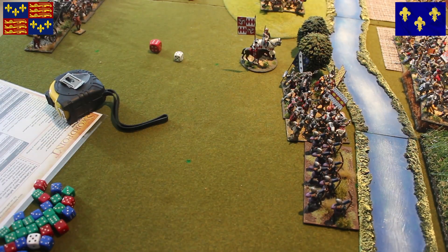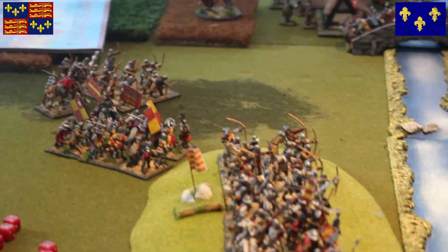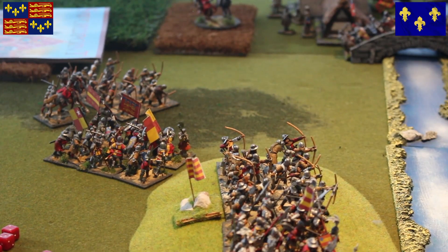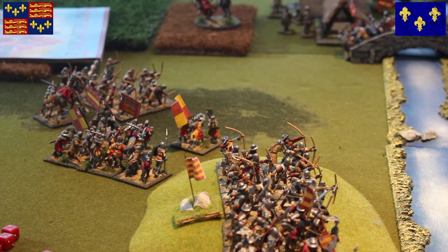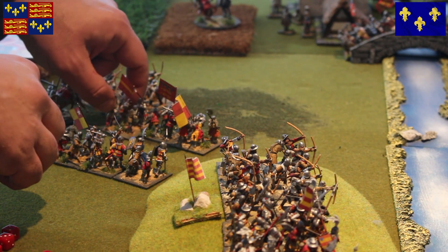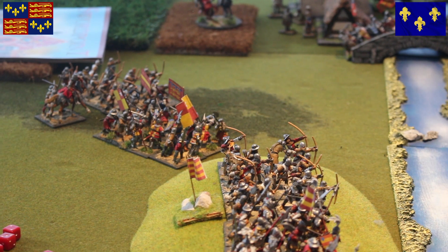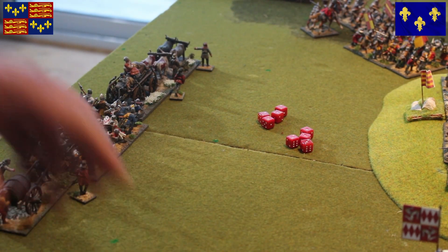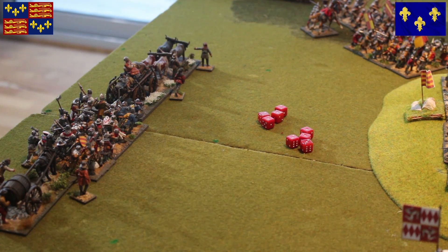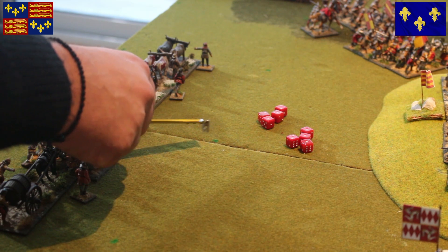The big red dice for the English, the white for the French - the English win initiative, six to four. Following my friends Leon and Nick's suggestion, I'm going to attack the French vanguard. We're in difficult ground so we move one quarter of our move - only two inches. That's my major issue with this unit of men-at-arms. I'm not going to move anybody else, but I will move the baggage command - the baggage guards. We're going to turn them around, that's about face, half a move, and then move four inches diagonally so about three inches.